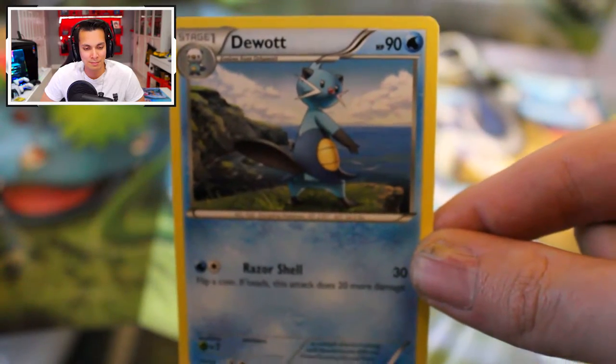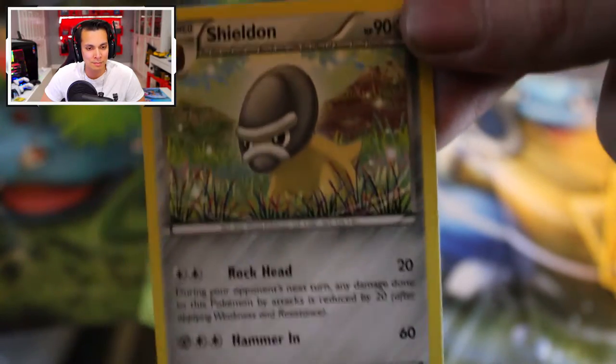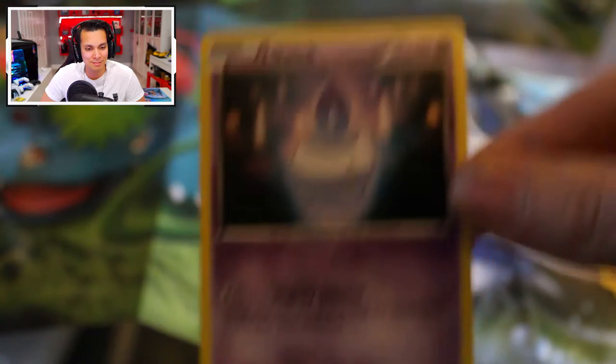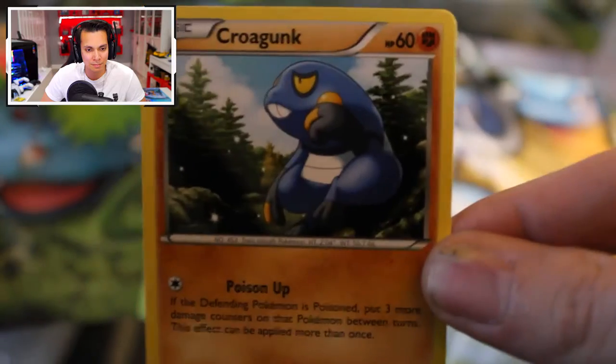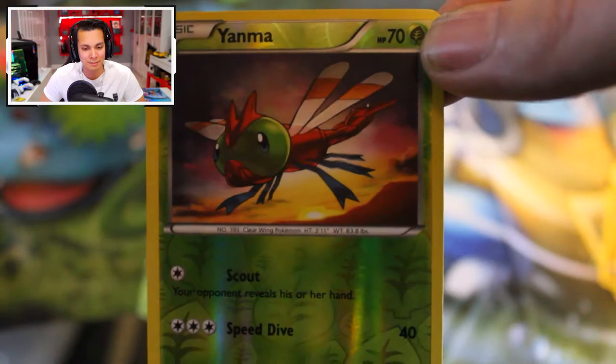The first card is a Dewott. A trainer card — we have Steelix Spirit Link. We have a Sheldon, not to be mistaken for a Sheldon. A Hoppip — oh it looks like a Kirby with a green hat. We have a Litwick Classic. Next card is a Krogant. This is a classic — a Tangela. Very cutesy, cartoony design. Tangela actually got an evolution, even more Tangela-y. I've had a few attempts trying to catch its evolved version with a Quick Ball but it doesn't want to stay in there.